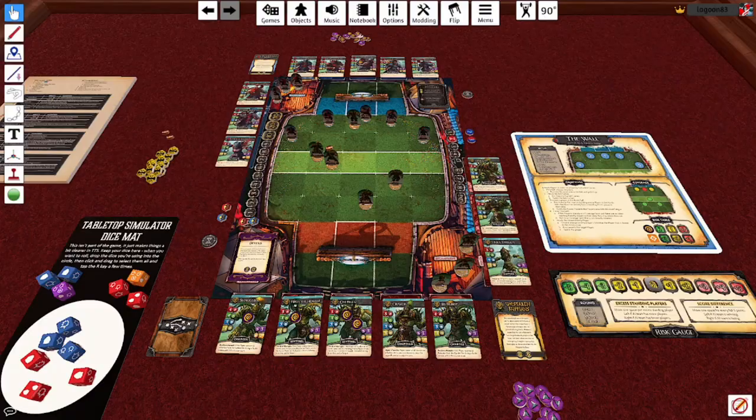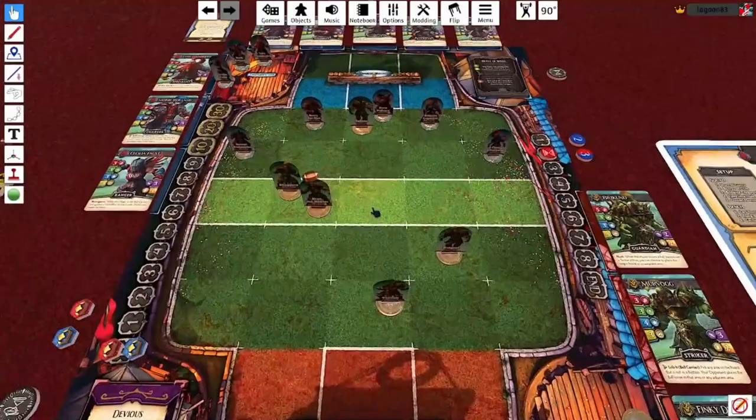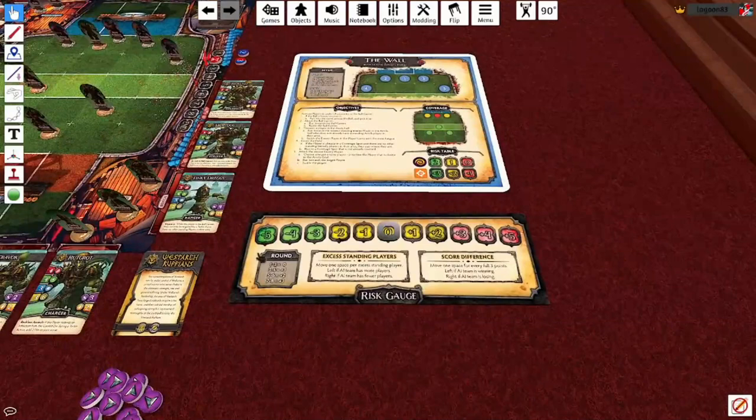So here, as you can see, the Ruffians are human controlled, the Anvils - the dwarf team - are AI controlled. And hey, look over here on the right, we've got some new components.